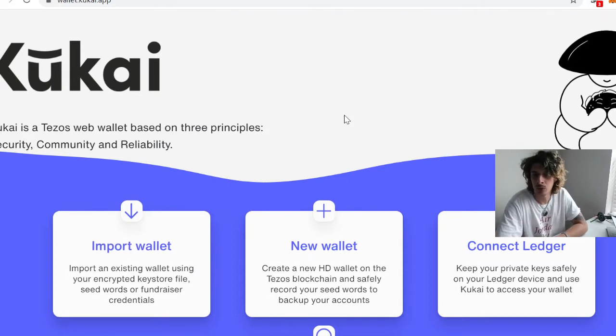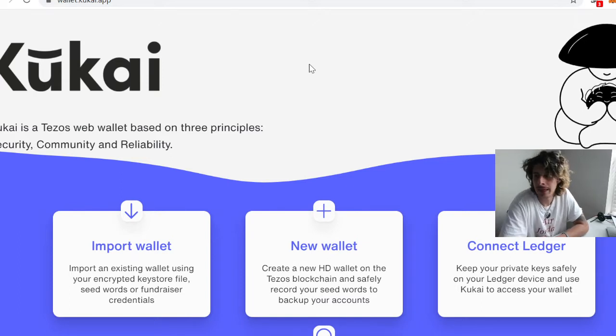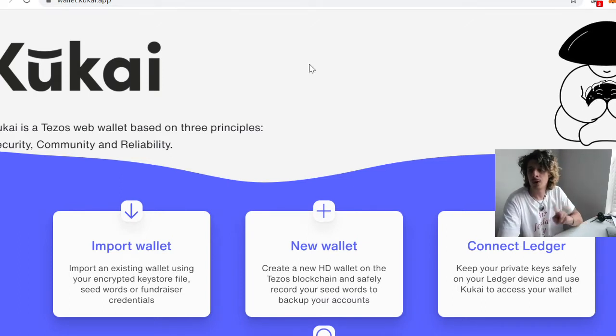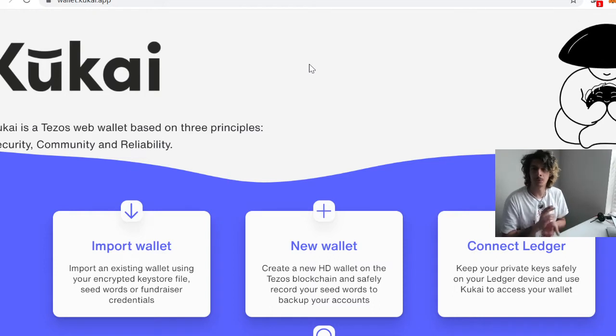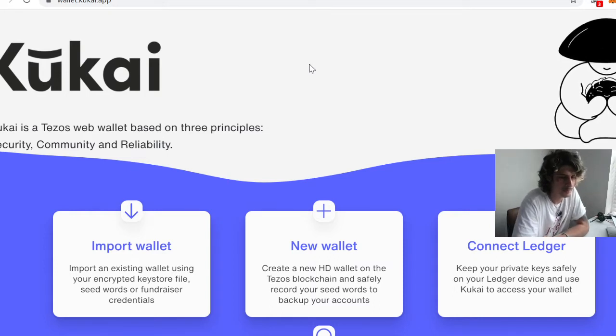If you don't have a Kukai wallet, just click 'new wallet.' It's going to do some seed word phrases — those 12 words, make sure you write them down on a piece of paper. Don't put it in email or anything like that, and don't show it to anybody. Please.